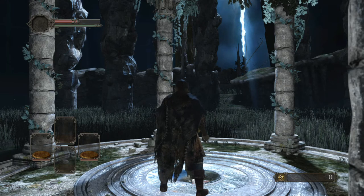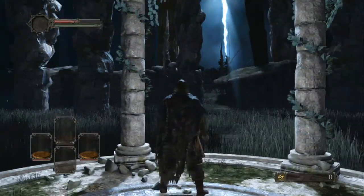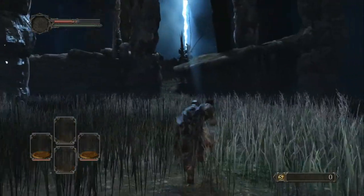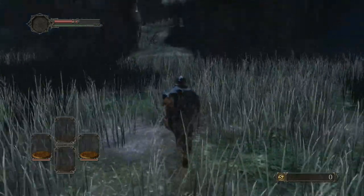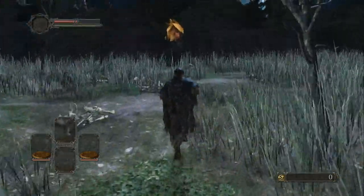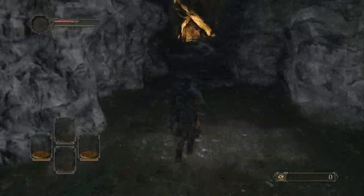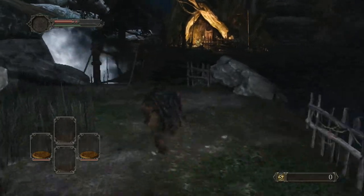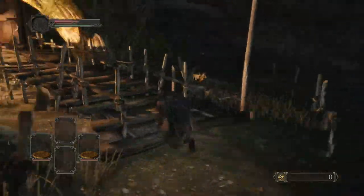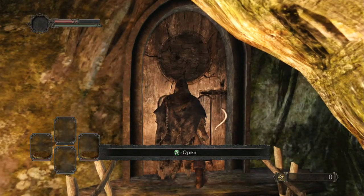Hey guys, welcome back to Dark Souls 2. In the last video we took care of the introduction and opening cutscene, and now we are at Things Betwixt, which is the first area of the game. There are some items we need to collect here, but first let's head to the nearby hut and get character creation taken care of. I'm also going to give you a tutorial on each character class, what they do, what they specialize in, their starting equipment, and the gifts you can pick.